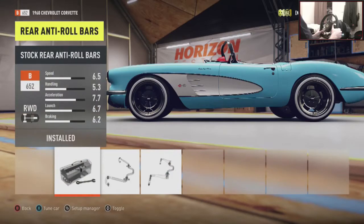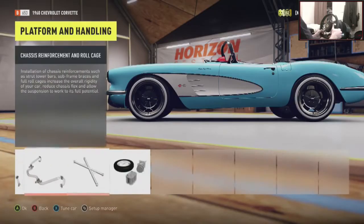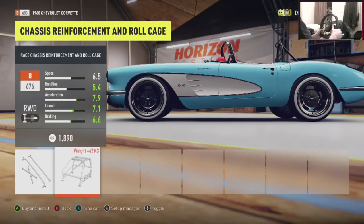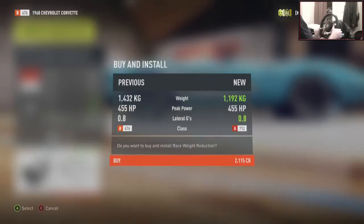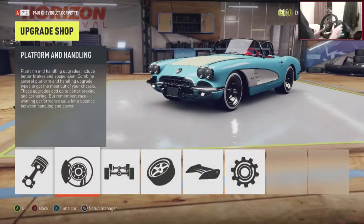Yo, look at this bad boy — I would never have chosen this car in my whole life. We've got to have the roll cage — that looks sick. And race weight reduction. 1100 kilos, which is actually surprisingly heavy, but we do have a 6.2 V8 in this so I'm not surprised.